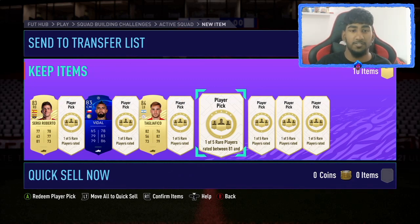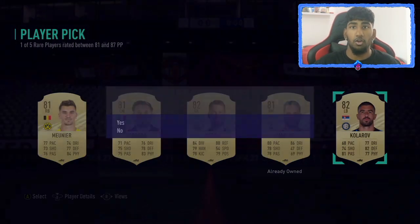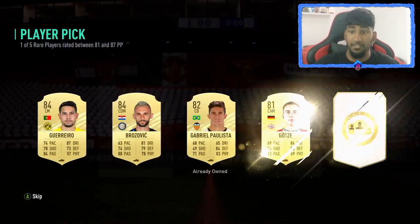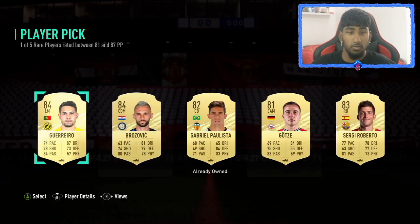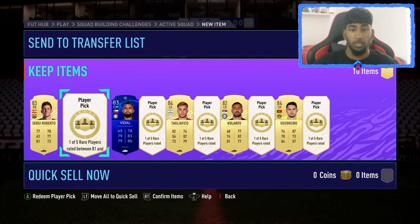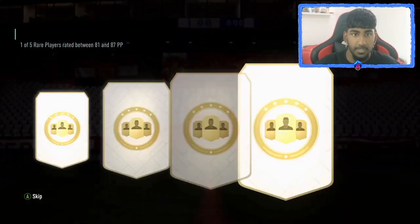Another high-rated gold — it's going to help a lot with the 81 plus. I don't really need these players for the 81 plus SBC since I've got low-rated fodder for that, but these picks are solid. We got an 82 and a couple of 84s. I'm going to pick Guerrero — I have a feeling we might get Brozovic — and there are some Inter Milan players to choose from.